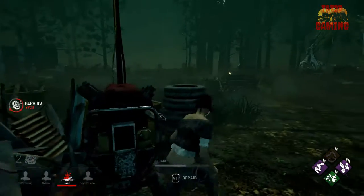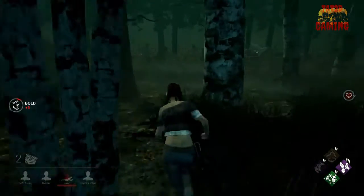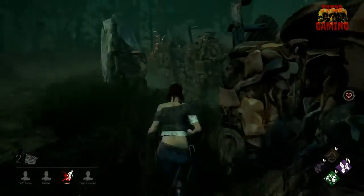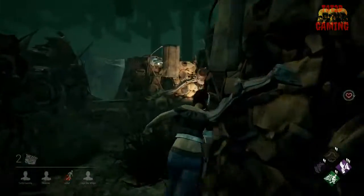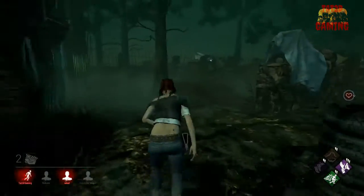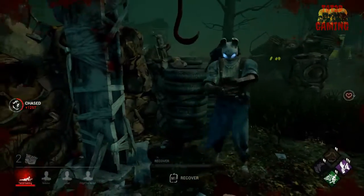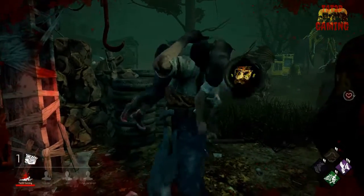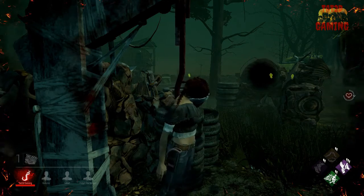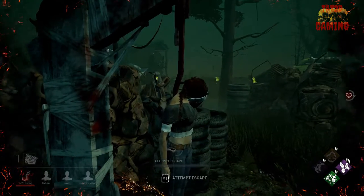She's coming my way. I'm going to try to take her far away from the other survivor — I ran right into her. Damn it. Right underneath the hook. How convenient. But at least I gave them a chance to get the other survivor up and healed, and they got a generator done. That was only the first hook on me, so I'll take the sacrifice on that.